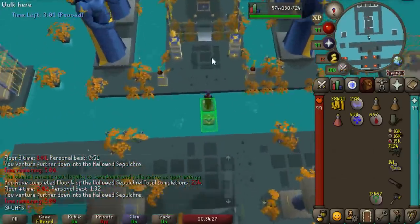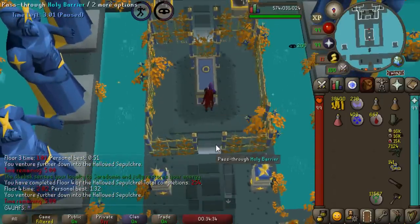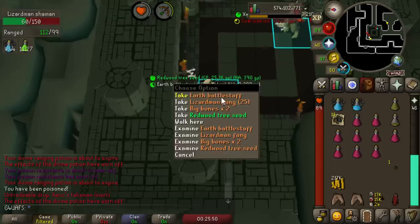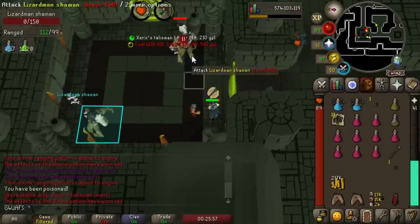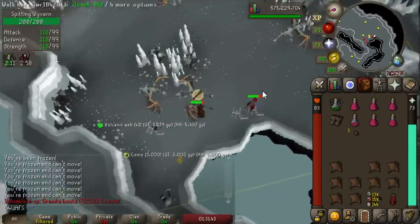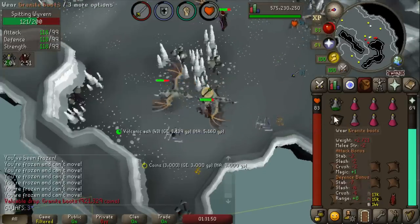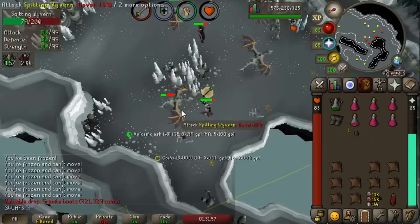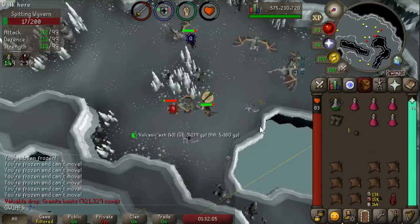Something I just noticed is they nerfed the grand hallowed chest — you only get one loot roll instead of two now, which makes the speed run method even worse. And there's 220 chests with no ring. We got another rare seed — unfortunately worth nothing because it takes like five days to grow. There is our first pair of granite boots since I started grinding spitting wyverns again. I did like 800 kills yesterday, so we're going for the wyvern visage over time. It's probably not going to happen in this video since it's 1 in 12,000. Also, there's a ton of bots here — I have no idea why, because the money here is not that good.